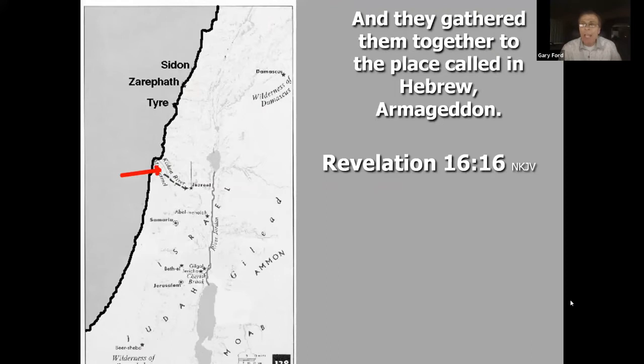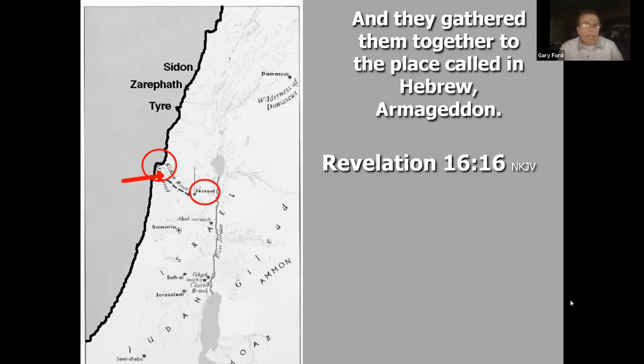On the map, an arrow points to the Jezreel Valley. Along the coastline there's a little bump like a peninsula out into the Mediterranean Sea — that is Mount Carmel, where Elijah had the showdown with the false prophets of Baal, talked about in 1 Kings chapters 17 and 18. The Jezreel Valley runs across to the area known as the Valley of Jezreel, mentioned in the story of Gideon.